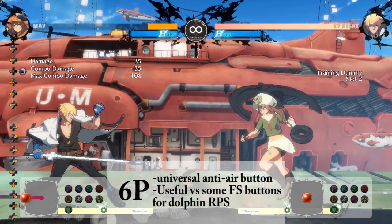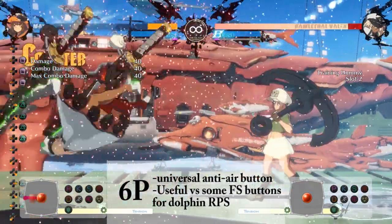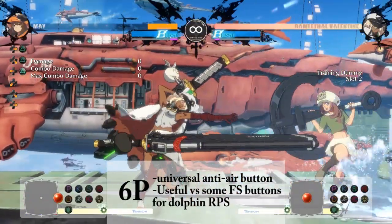Your 6P is a very basic anti-air tool. However, in certain matchups like Giovanna and Baiken, you'll need it if they press far slash after a blocked dolphin.